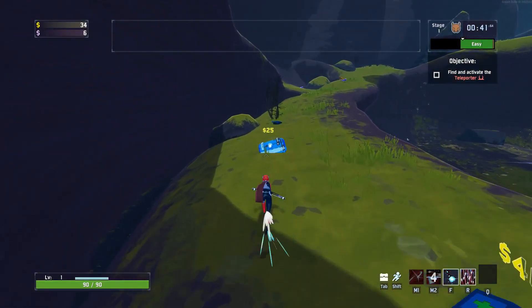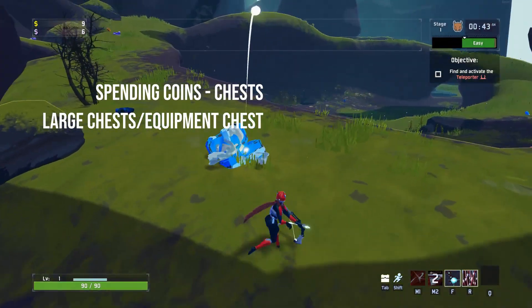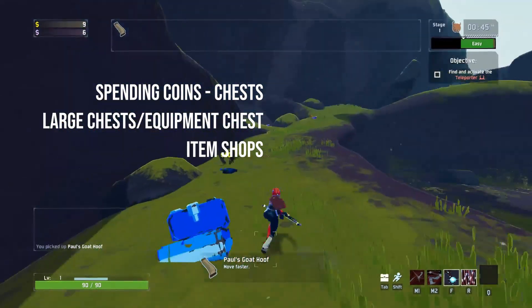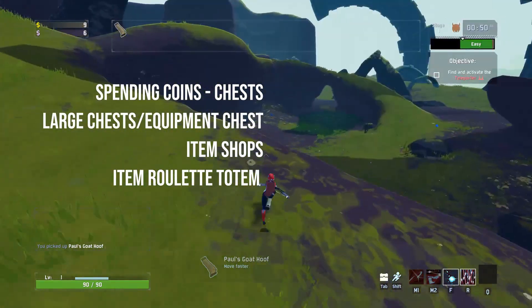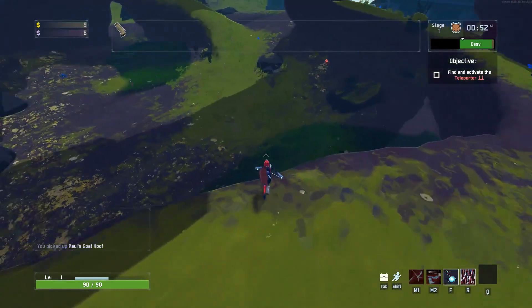Coins are spent on chests, large chests, equipment chests, item shops, and item roulette totems found across the map. As you advance in the game, all of the above gets more expensive at the later stages.